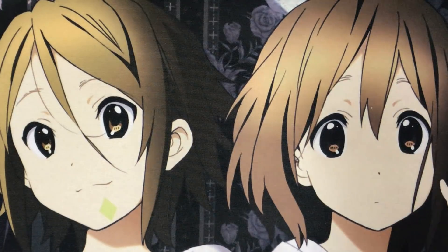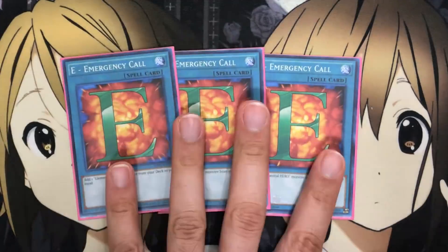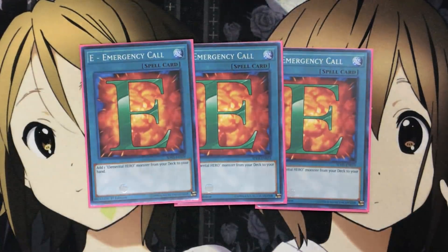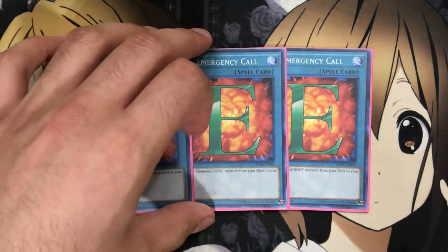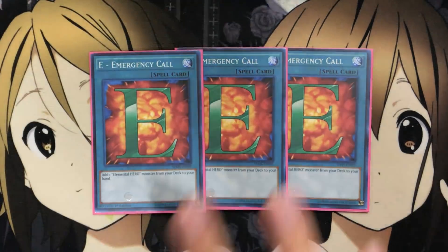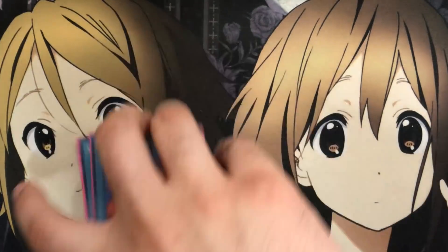Moving on to the spells, I run three E-Emergency Call — way too easy a staple in this deck — along with one Reinforcement of the Army. Being able to just search out what you need quickly just thins out the deck. And if you have one hero in your hand and just need one specific other one, and you don't have Prisma, this card just comes in just as handy.